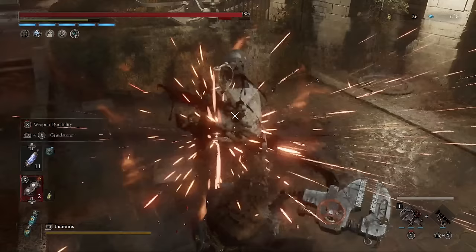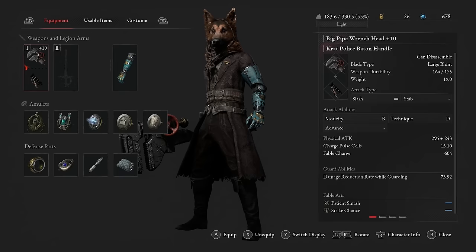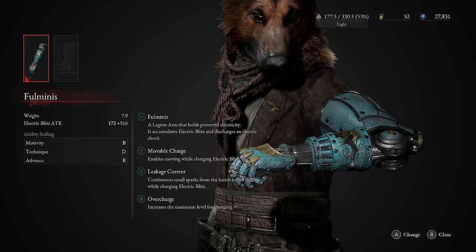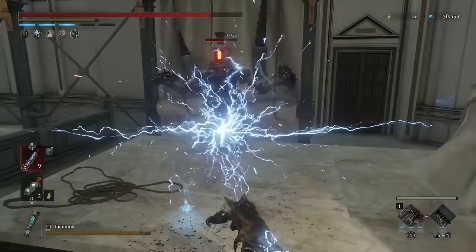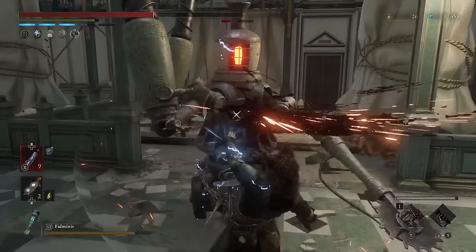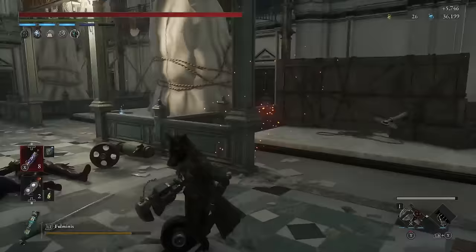As you progress through the game, if you get a Motivity Crank or want to buy one from Venigni's shop, you can do that to boost damage output with these particular weapons. For the Legion arm, I would definitely recommend the Fulminis — however you pronounce the electric blitz Legion arm. I know it's not the best in terms of scaling with Motivity, but in terms of combat benefits and damage output, Fulminis is the best you can run with a Motivity build. Being electric blitz, it will also deal extra damage to enemies affected by it, adding to the already catastrophic damage output.